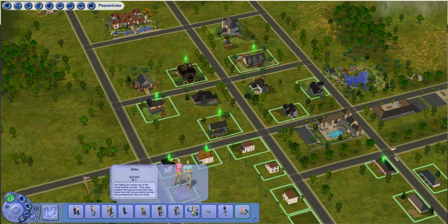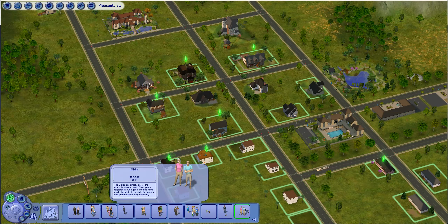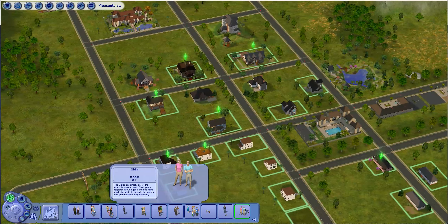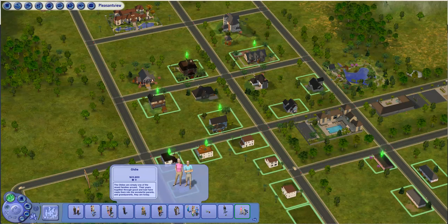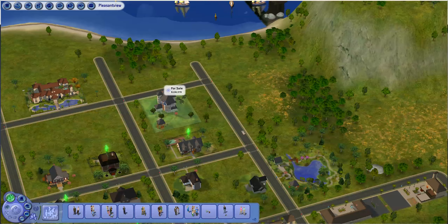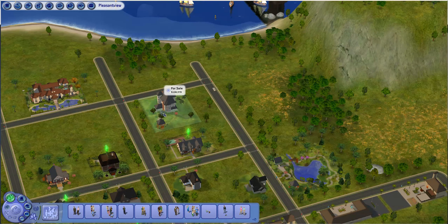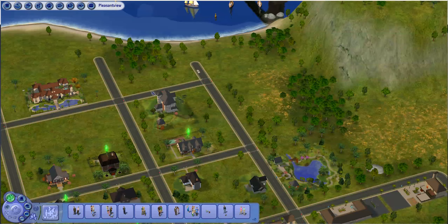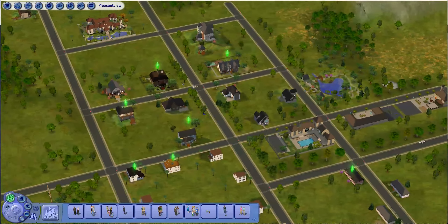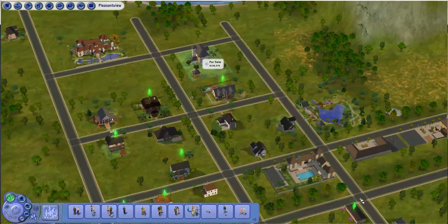We're going to be working with Coral and Herb, doing the same thing we did with the Burbs — choosing a random multiplier of their budget and choosing a random house. I did the math, and even if they get the highest multiplier, which is 5, they can't get into this Victorian up here that I absolutely love, so I am taking that one out of the equation.